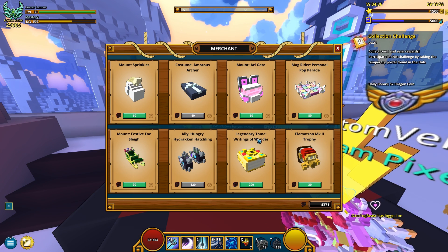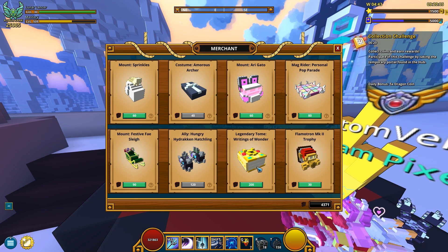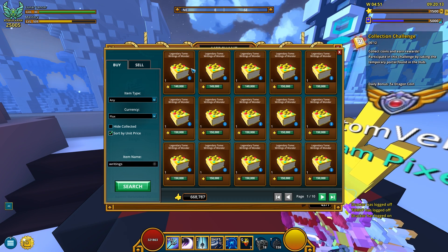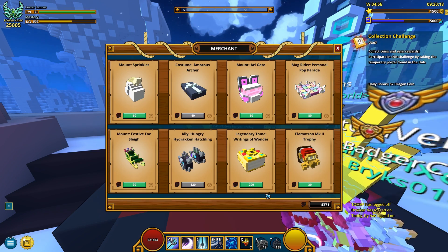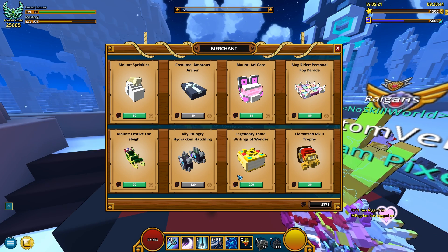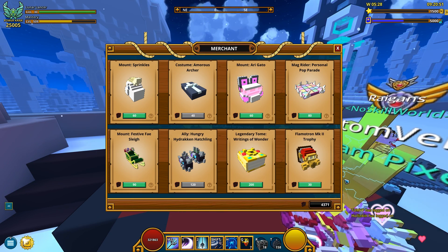What's next? A legendary tome - Writings of Wonder. This is gonna cost you 200 dragon coins, but you are gonna get weekly 2 troves of wonder. How much is this tome? And it's tradable - that's probably pretty important. Writings of Wonder - wow, 150,000 flux. How many can I buy? Looks like I can buy like 20 for 4,000 dragon coins. So that's like 3 million flux if I choose to sell them right now. Interesting, guess I could use my coins to get some flux out of them.